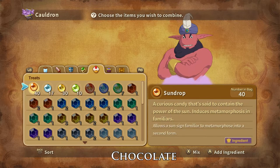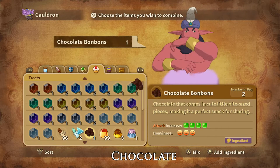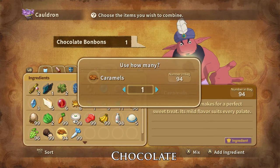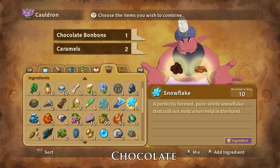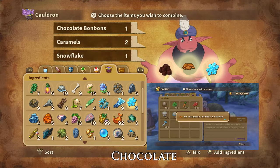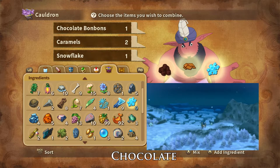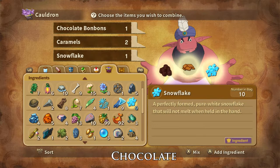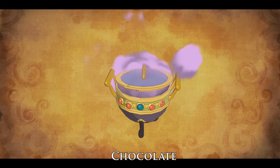Snowdrop Bonbons are made using one Chocolate Bonbon, two caramels, and one snowflake. Caramels can be bought from the Yule and Perida peddlers or are dropped by and stolen from balloon sticks. Snowflakes can be foraged in multiple places on the winter isles or are dropped by boogie-woogies and paladin partridges. And that is how you make Snowdrop Bonbons.